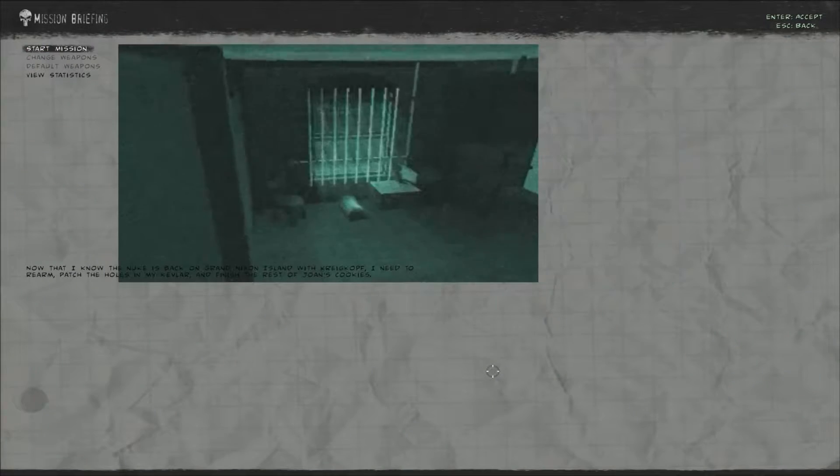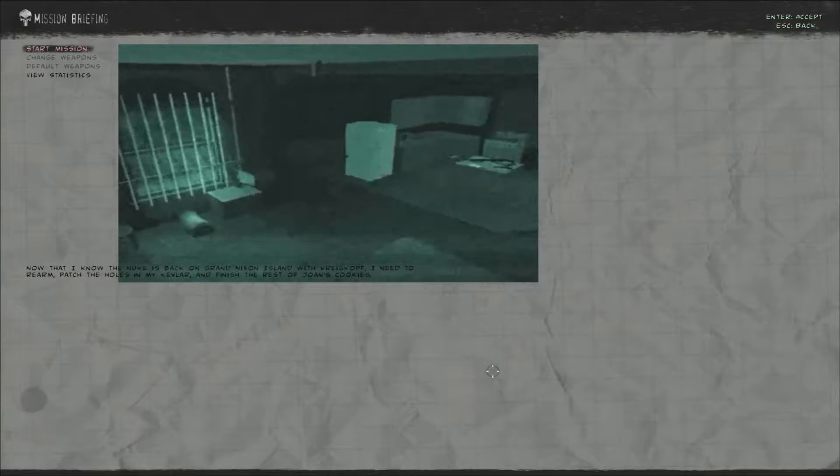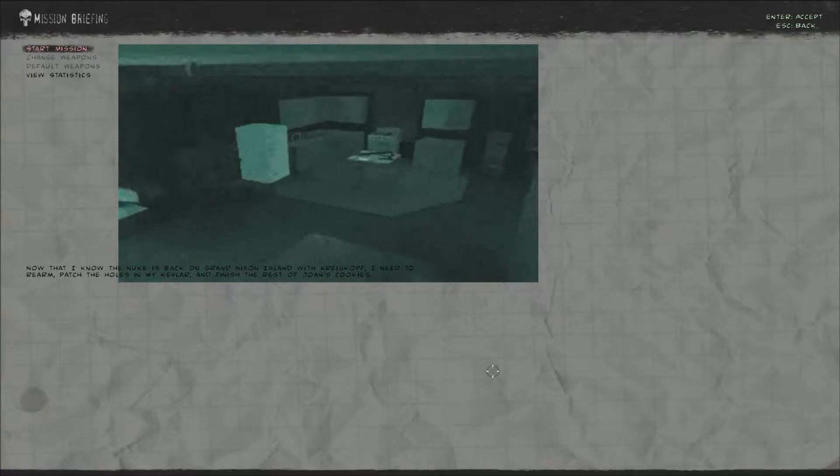Now that I know the nuke is back on Grand Nixon Island with Krigkov, I need to rearm, patch the holes in my Kevlar, and finish the rest of Joan's cookies.